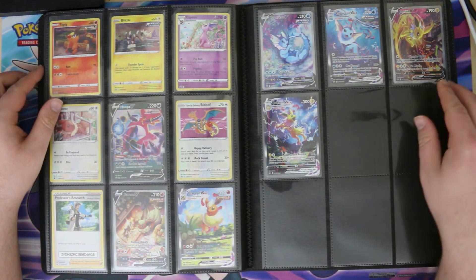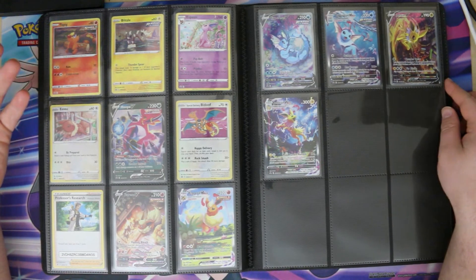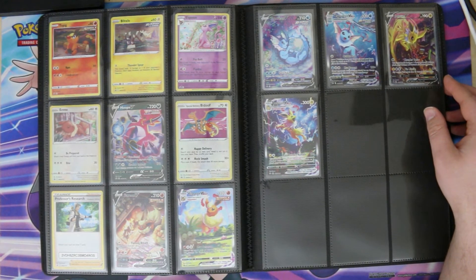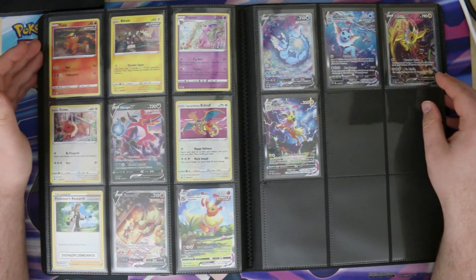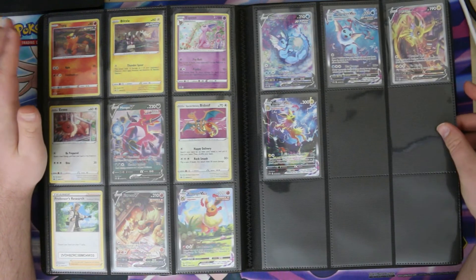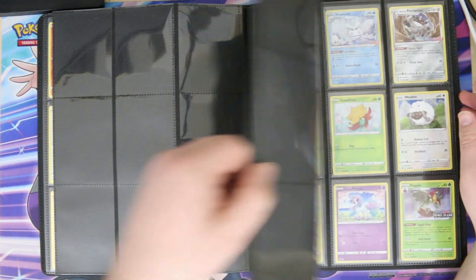The most recent promos to come out are these six — the alternate art Vs and V Maxes of the original Kanto Eeveelutions. The three Vs were originally in Eevee Heroes in Japan but weren't put into Evolving Skies or Fusion Strike when those sets came out in the West. The three V Maxes were actually incredibly rare tournament promos in Japan — I think only around a thousand copies of each, so very rare there and in China too. Luckily they got a mass release in the rest of the world so you can get the artwork.